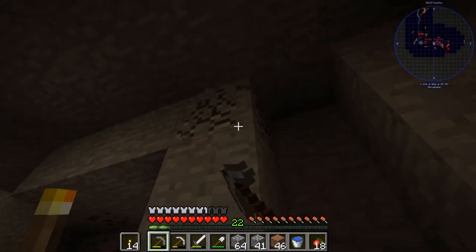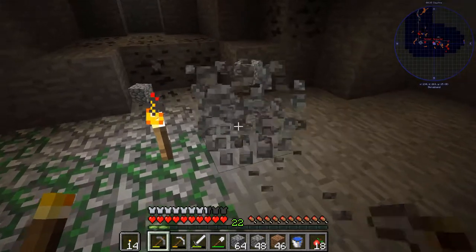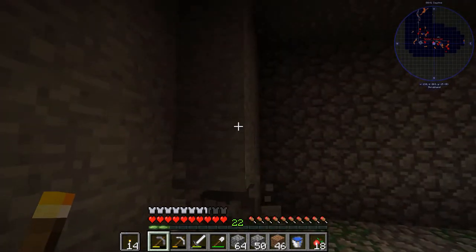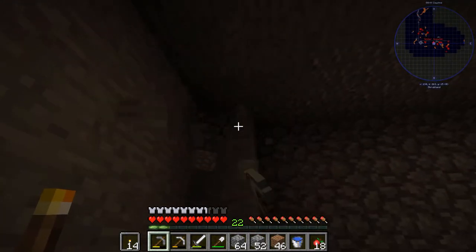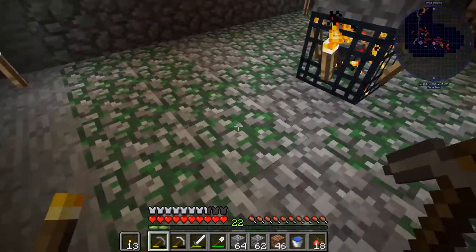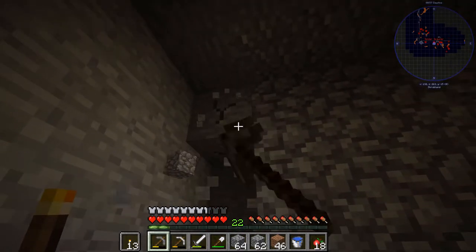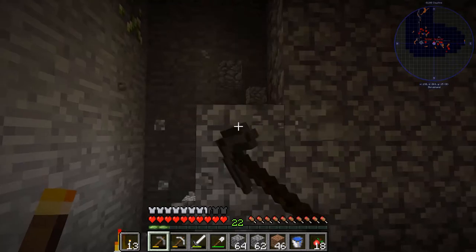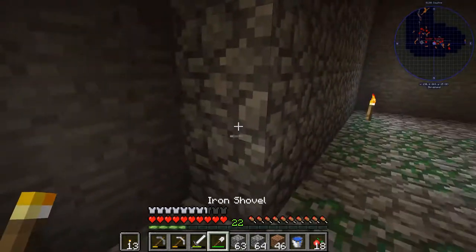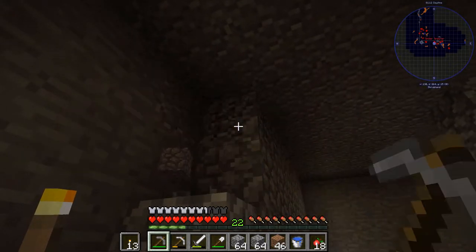I got started on the farm and right now I'm almost done digging out four blocks from the spawner in each direction. Unfortunately this farm doesn't damage the spiders at all - it just drops them down into a killing chamber, but I really need the string and I'll still get the XP so that's good. I'll put the link to this tutorial in the description, that is if it does work. This was the only tutorial I found for 1.12.2, which is the version we're in for this mod pack.